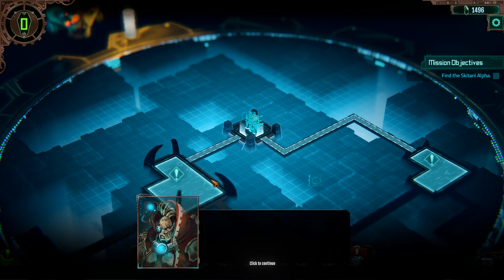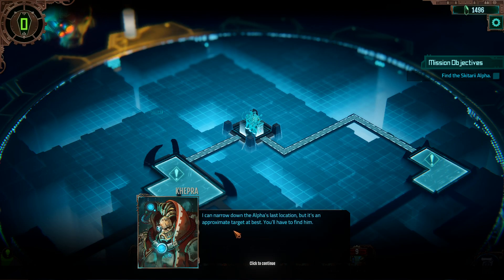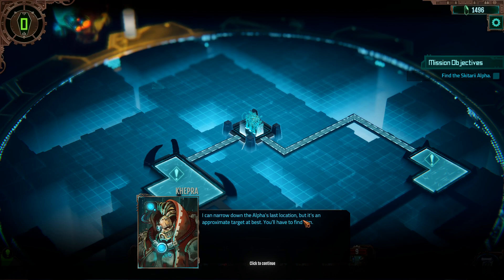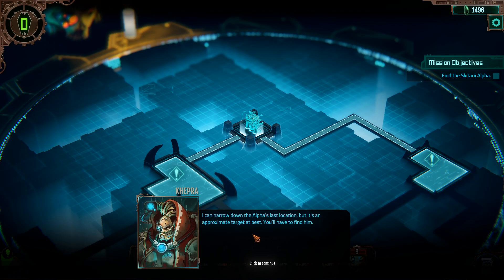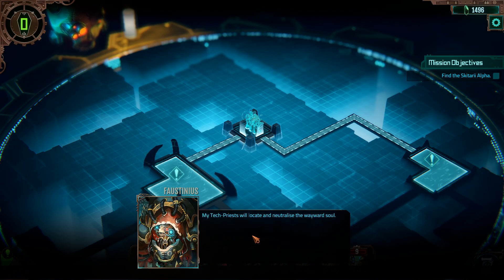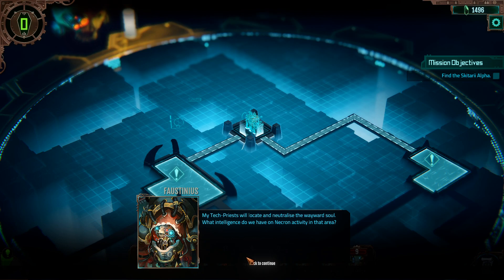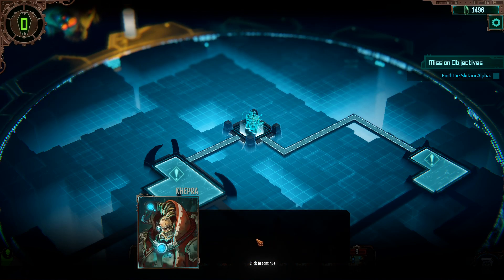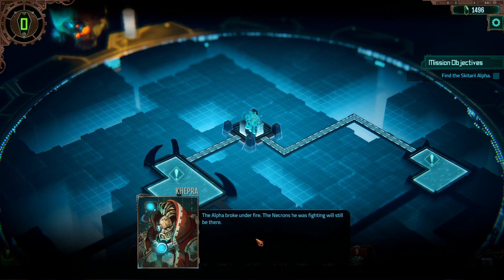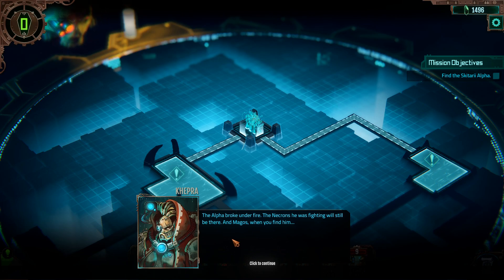Let's get started. Let's see how many battles we have to do in the process. I can narrow down the alpha's last location, but it's an approximate target at best — you'll have to find them. My tech priests will locate and neutralize the wayward soul. What intelligence do we have on Necron activity in that area? The alpha broke under fire. The Necron he was fighting will still be there.